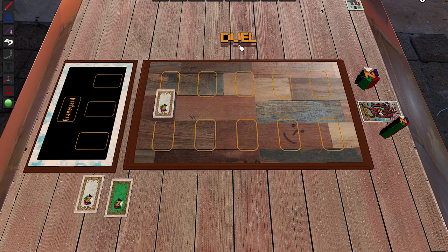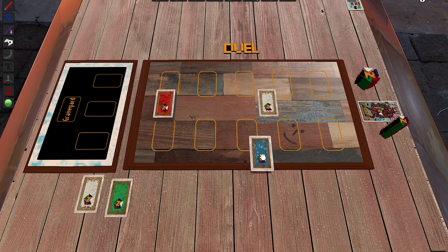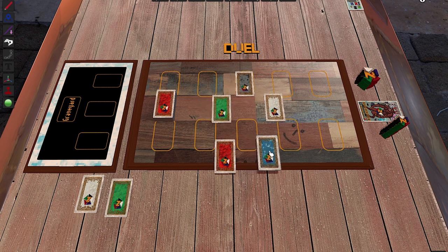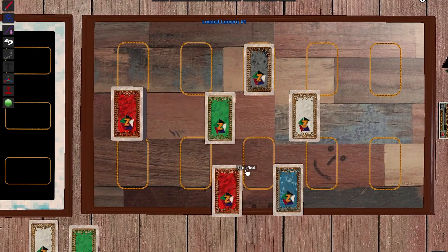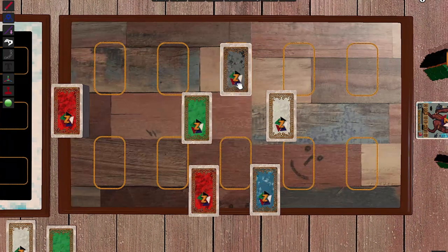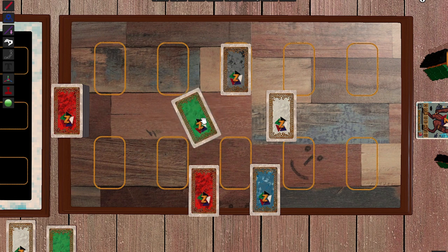What makes those cards interesting is that there are five different elements, and they consist of five different colors. Maybe you can already guess which element each color represents. Let's start with this one — you might have guessed: this is Earth. Earth is green.